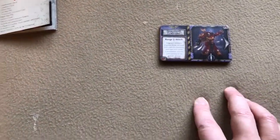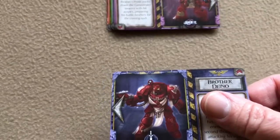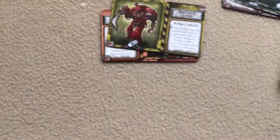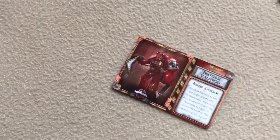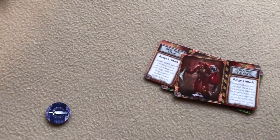Then take the space marine cards for each combat team in play — there should be two for each. You can match them by the symbol on the card. We've got Sergeant Lorenzo and Brother Dano for one team, Sergeant Gideon and Brother Noctis for another, and Brother Leon and Brother Valencio for the third. Take only the marines you're playing with, then shuffle that deck off camera.